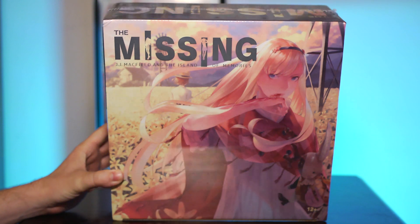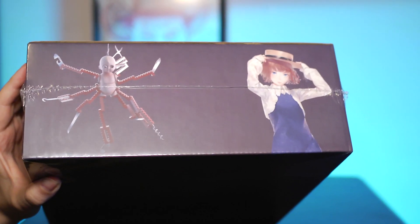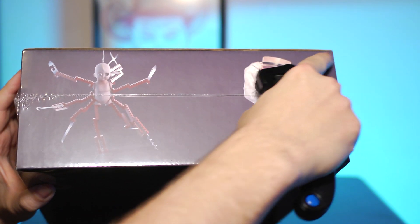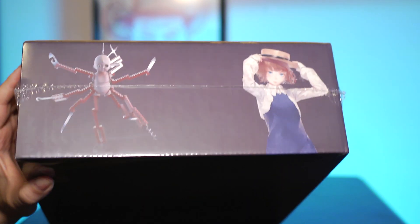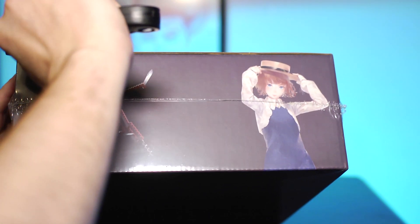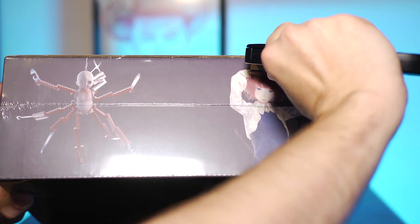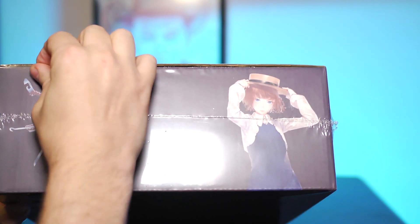I initially purchased it on Steam but I wanted to have a physical version — had to have it. Let's see what's inside. The trick to opening any limited edition box: I look for a seam up top where I can stick a blade. This one has one of those plastic seams where you can open it without doing too much damage. I tend to just stick it in and gently glide the blade.